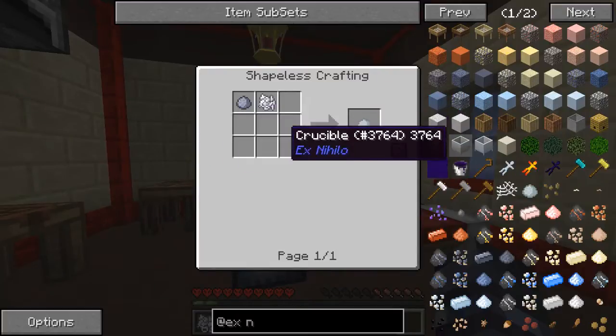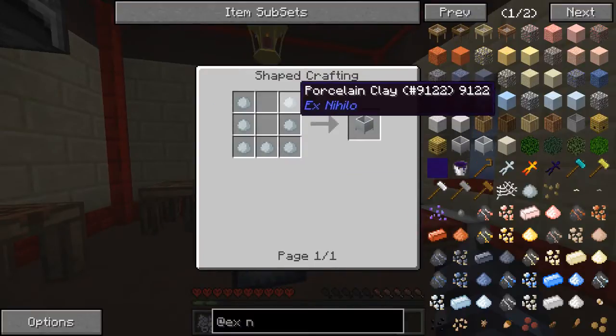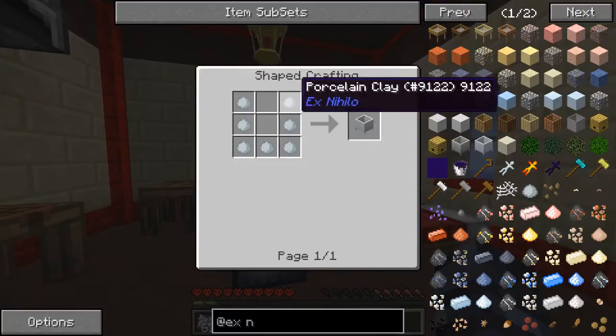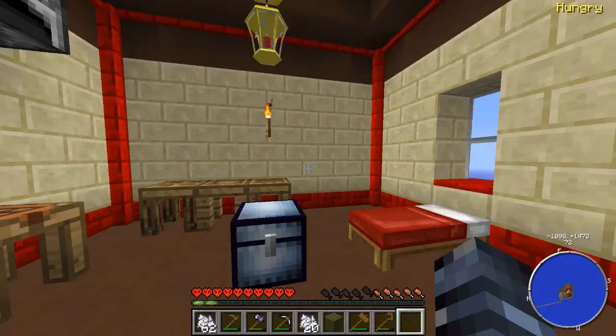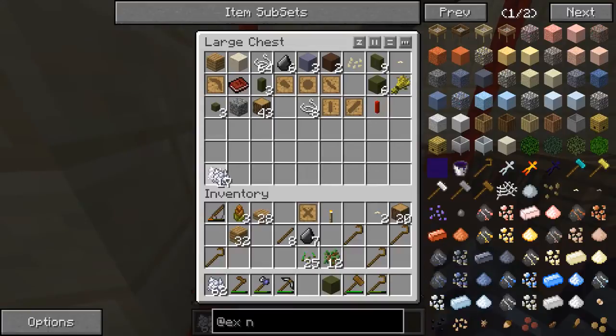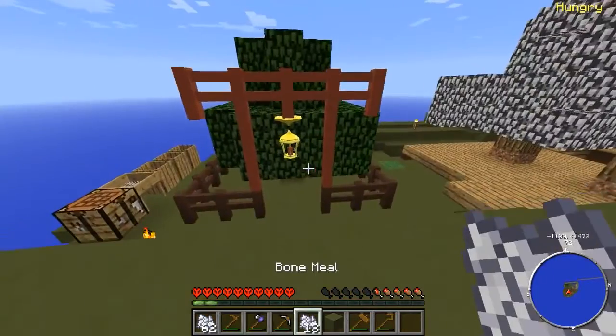For this crucible we need an unfired crucible, and we're going to need seven bone meal — that's not too much. So we're going to save seven bone meal. But this is all the bone meal I have left.